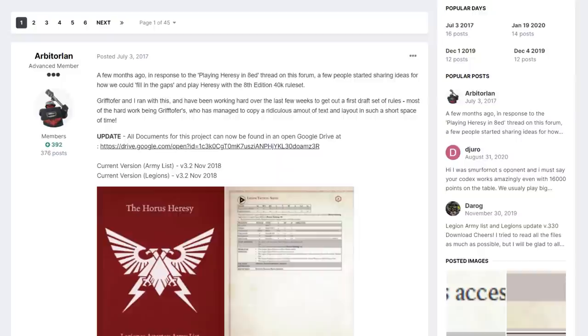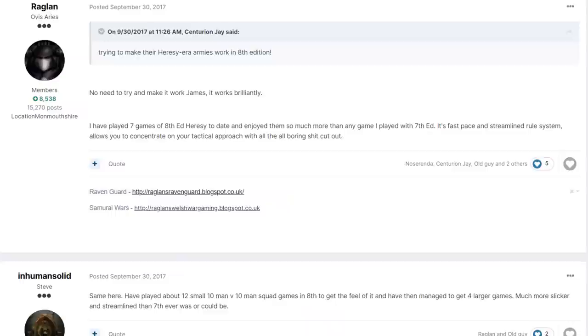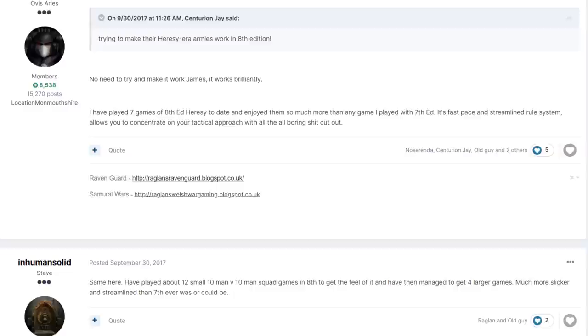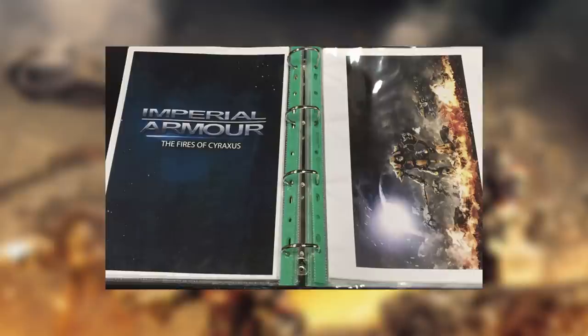Did it catch on? Well, we originally did this on the Heresy30k forums, and as we got further into it there was so much discussion building up that they had to start new forums to support it. We got a bit of traction elsewhere — the lovely people at the Age of Darkness podcast invited us on to talk about the project, and there were even a few smaller game days and events that used the ruleset and fed back into the system. Over time more people came on board, including the fantastic Darog, who fed back with updated points costs as many people played it and as more 8th edition codices came out. The armies were also fleshed out — we ported over rules for some additional super-heavy units and created lists for Solar Auxilia and the Militia and Cults. We held off on Mechanicum for ages because we were all still expecting a release for Fires of Cyraxis, a planned Imperial Armour book that would bring the Forgeworld Mechanicum units into 40k, but as that became less and less likely, other collaborators started producing their own 8th edition Heresy Mechanicum lists.